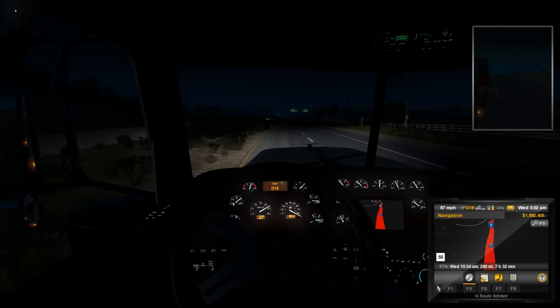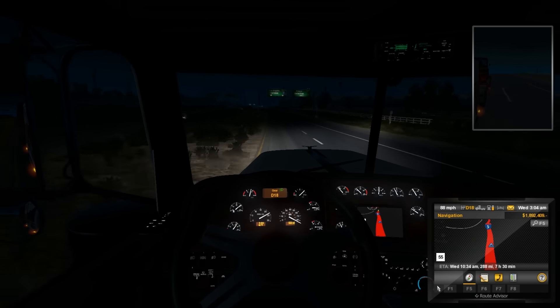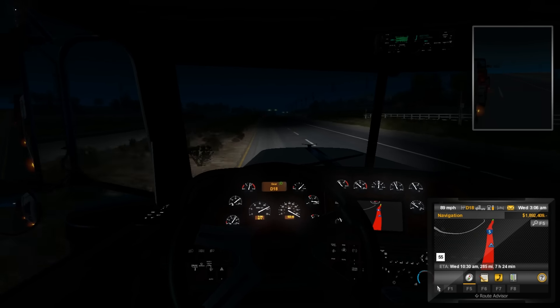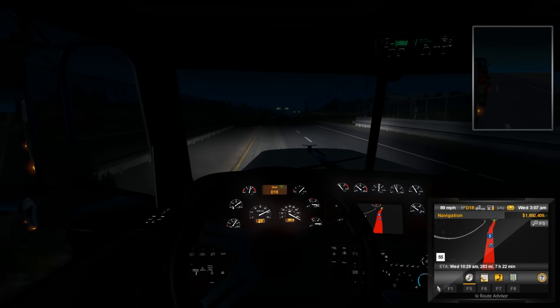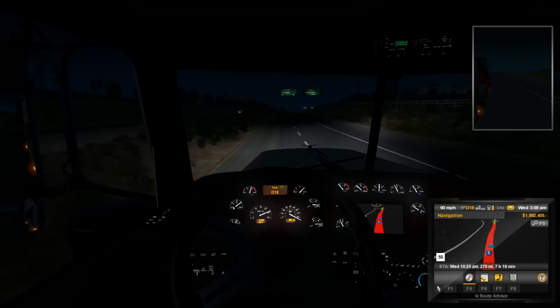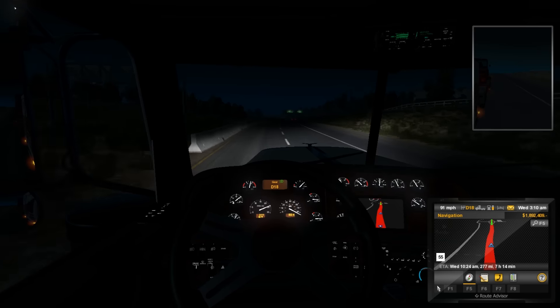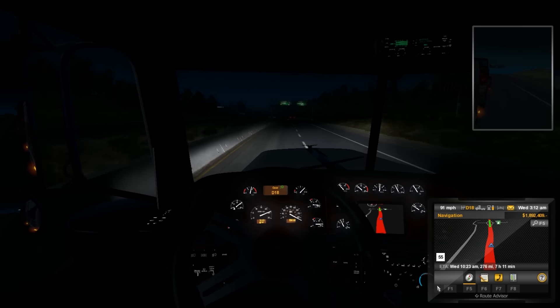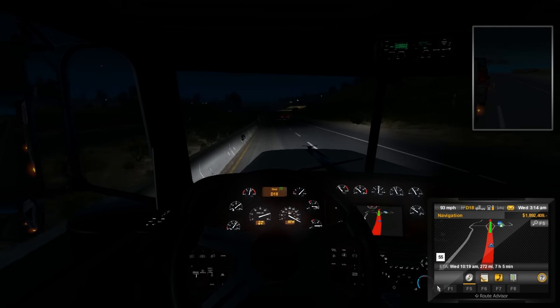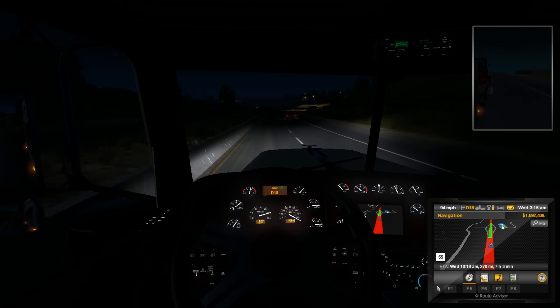Holy crap, how fast are we going? 87? What is the top speed? I think we hit 90 before. Hopefully this isn't a cop. Cops will catch you from behind — if you come up on a cop way too fast they'll give you a speed ticket. You don't even have to pass them; you just have to get close to them. It's kind of stupid; it's not like they turned the freaking radar behind you.